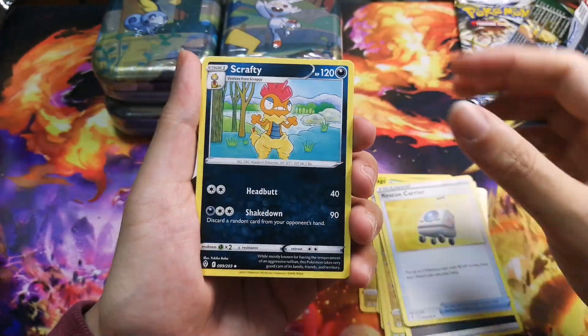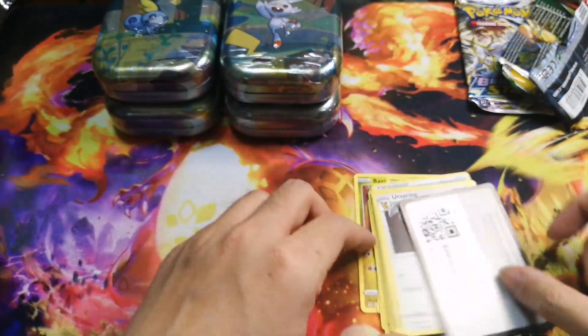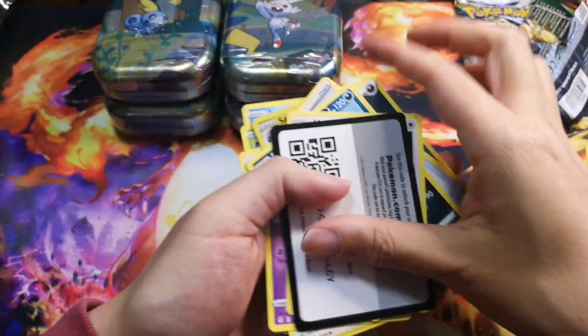Pulling from the first Evolving Skies pack: Snom, Scrafty, Flabébé, Pinsir, Salamence, energy, Rescue Carrier, Scrafty, and a code card. Nothing here today, but we got the Pinsir. That's our first pack.